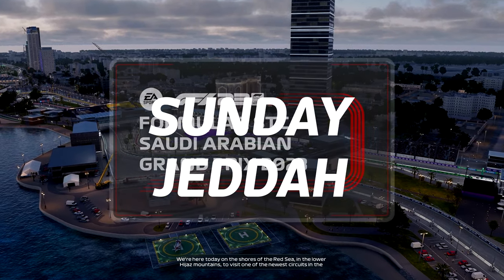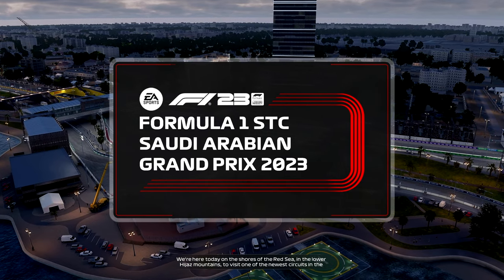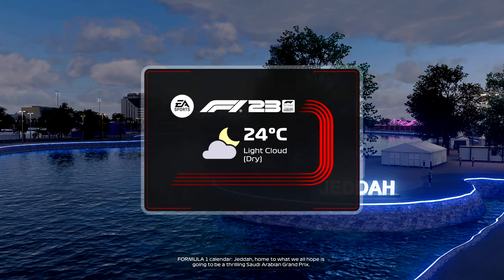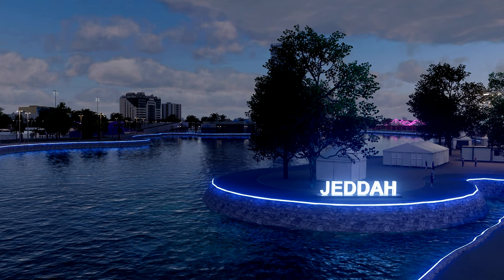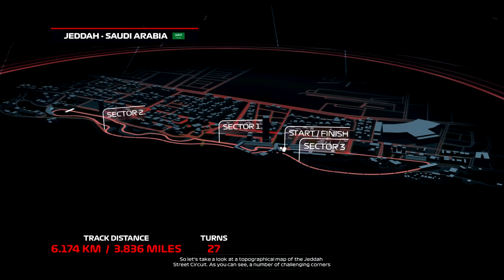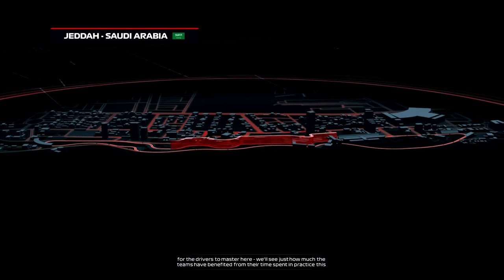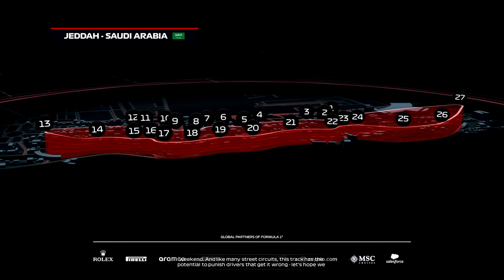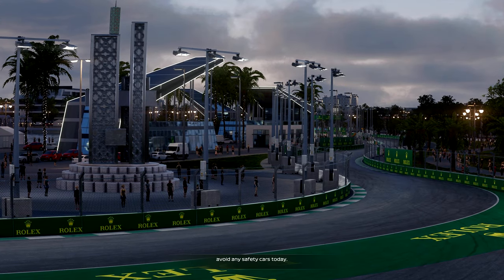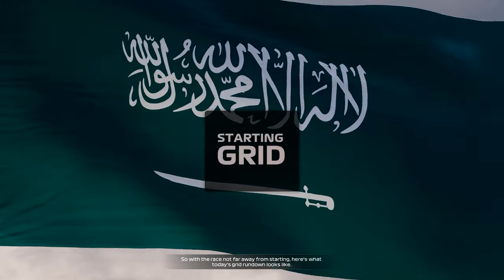We're here today on the shores of the Red Sea in the lower Hejaz mountains to visit one of the newest circuits on the Formula One calendar. We're in Jeddah, home to what we all hope is going to be a thrilling Saudi Arabian Grand Prix. Let's take a look at the topographical map of the Jeddah street circuit — a number of challenging corners for the drivers to master here. Like many street circuits, this track has the potential to punish drivers that get it wrong. Let's hope we avoid any safety cars today.